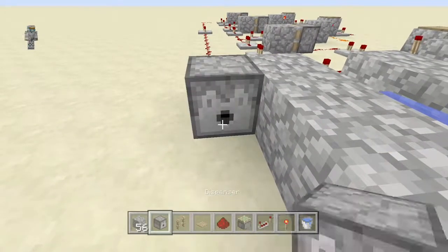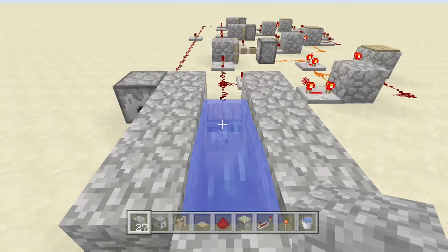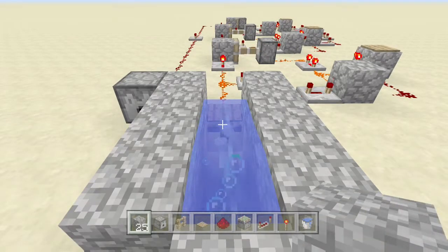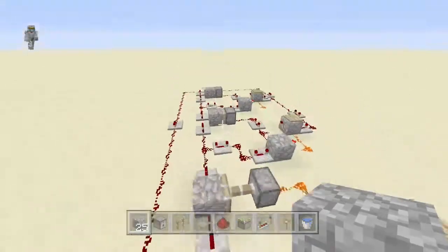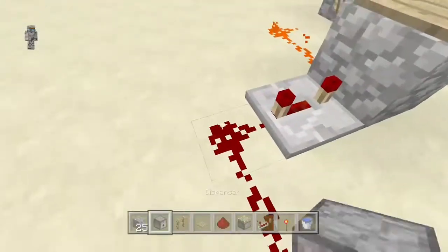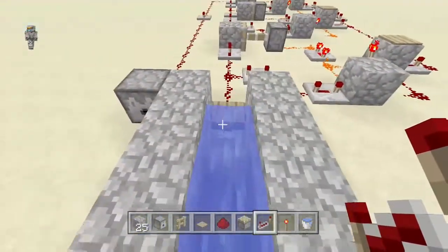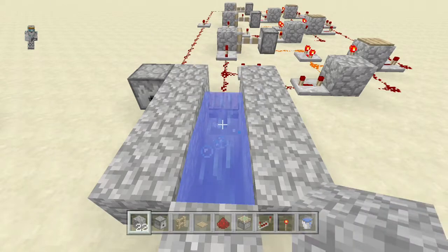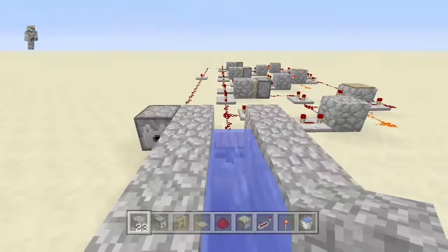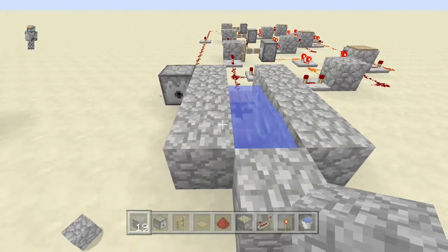Another thing you can do: instead of a door, you can make it so you have a dispenser. I realized I messed up — I didn't add the reset all the way over to the third one, so those two reset but the third didn't. You guys can see it: two items, three items, and the fourth item pops out. This is useful for wall buys.